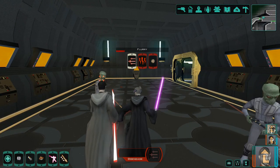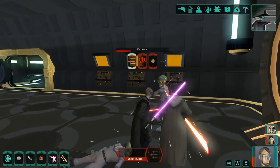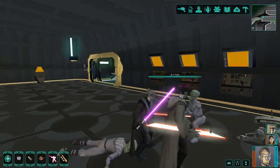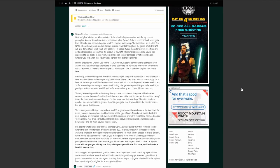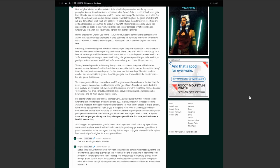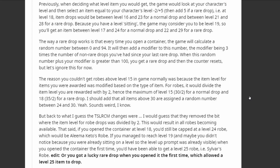First, let's briefly explain some mechanics of the game — random item generation. I found this quoted by a deleted user over on Reddit; I'm not sure how accurate it is, but it's very close to how it works. I'll link it below. Loot tables were changed in the Sith Lords Restored Content Mod 1.8. Previously, the game would look at your character's level and select an item equal to your level minus 2 or plus 5, then add 5 if it was a rare drop. For example, at level 18, item drops would be between level 16 and 23 for a normal drop, and between 21 and 28 for a rare drop. Because of a level sitting mechanic, the game may consider you level 19, giving you an item between level 17 and 24 for a normal drop, and 22 to 29 for a rare drop.